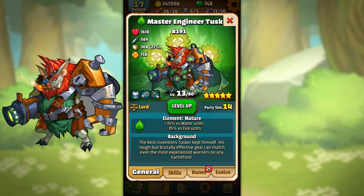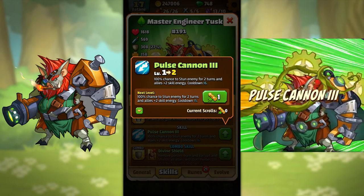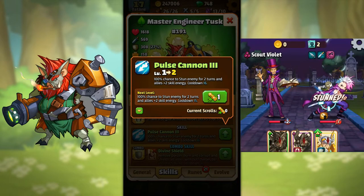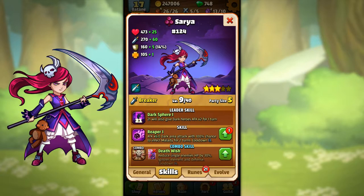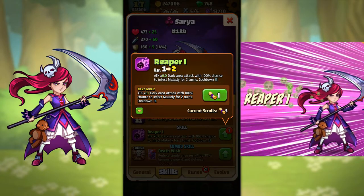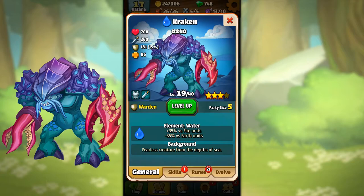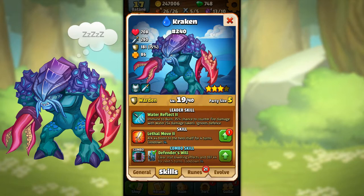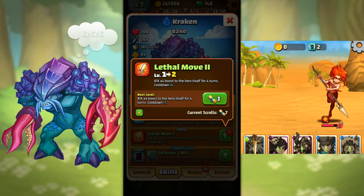Master Engineer Tusk has a Pulse Cannon 3 that has a 100% chance to stun enemies for two turns and gives allies plus two energy. Saria has Reaper attack times six — a dark area attack with a 100% chance to inflict Malady for two turns. And Kraken has the skill Lethal Move that gives an attack boost times four to the hero itself for four turns.